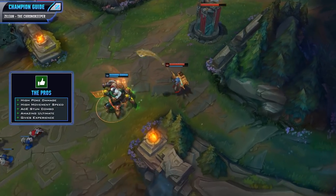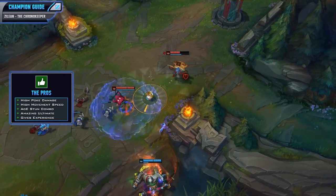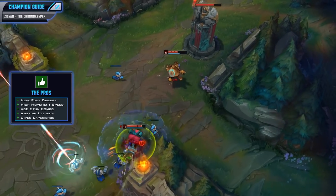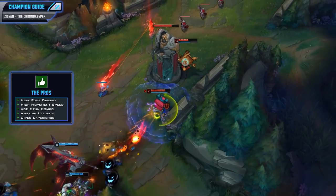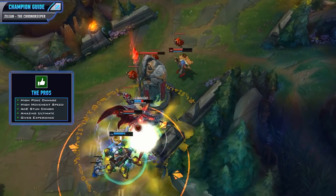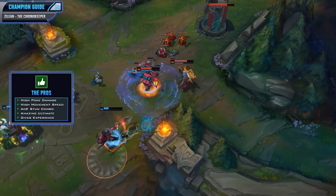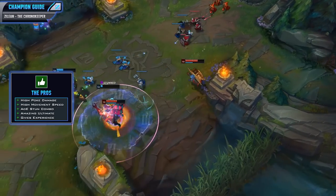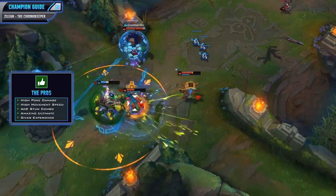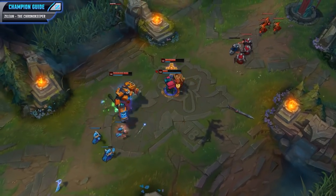Zilean's a champion with some very high poke damage and great movement speed. He can use his Time Bomb ability to do some really annoying harassment and he can use his E to move around the lane really quickly and dodge skill shots. This can also do a really strong slow, making landing your bombs a lot easier. Landing two bombs with your rewind will also do a really nice AoE stun combo. This can be exceptionally strong in teamfights if you can stun an entire team, giving your team a huge advantage. He's also got a really strong ultimate that can save either himself or his allies, and his passive allows him to give experience in case somebody is behind.